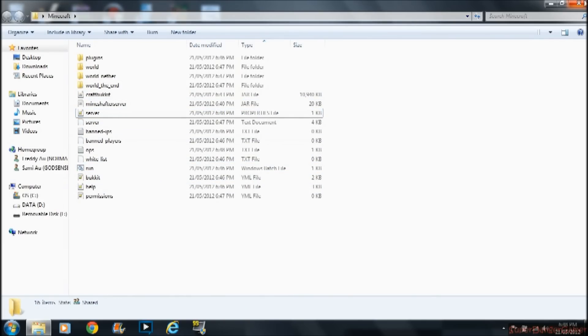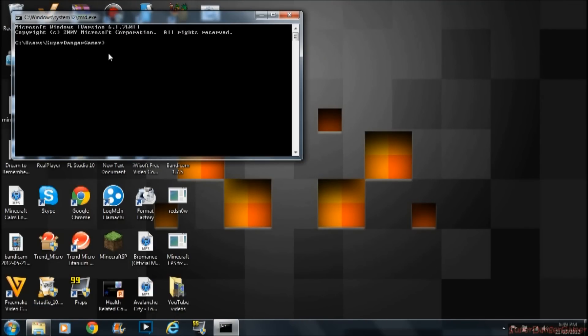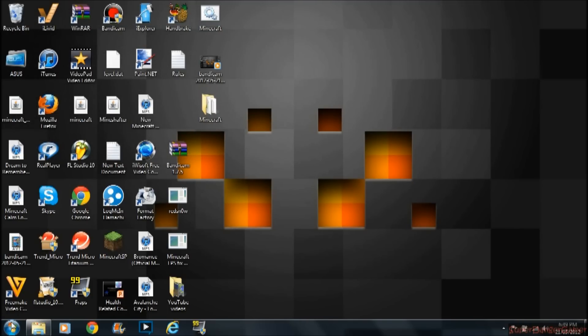Once that's done, you go to CMD, type in 'ipconfig.' You'll see lots of connection info. Then you go to IPv4 — this one — and give that to your local people, like people who are actually using your internet. Or you can log in with this, but it always changes — that's the problem.